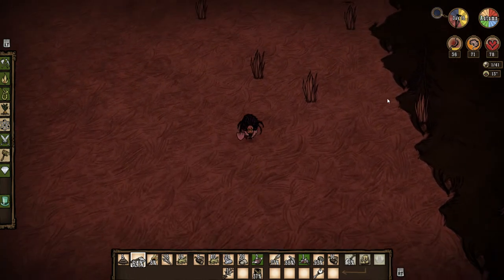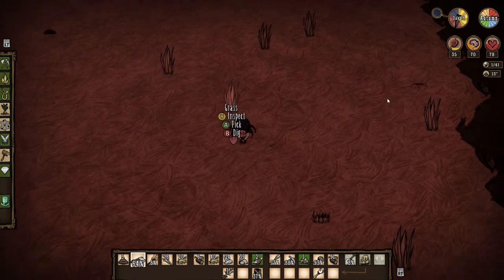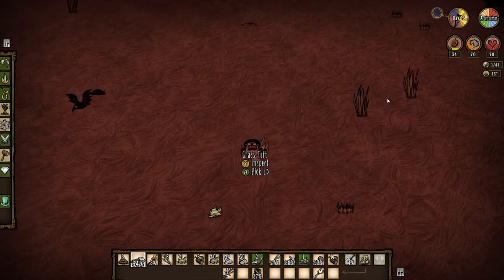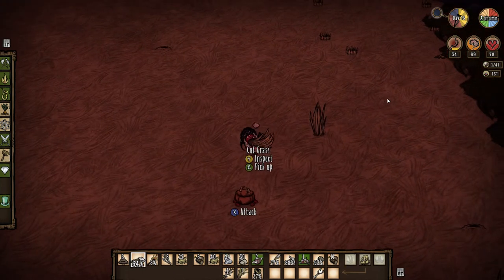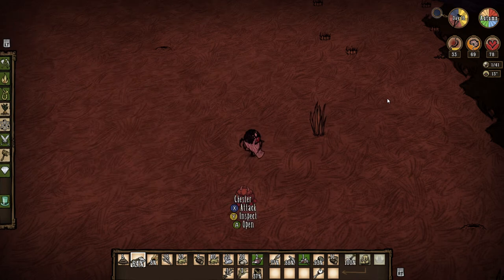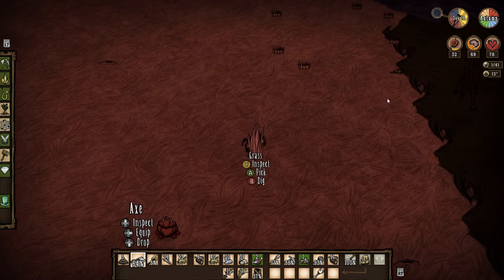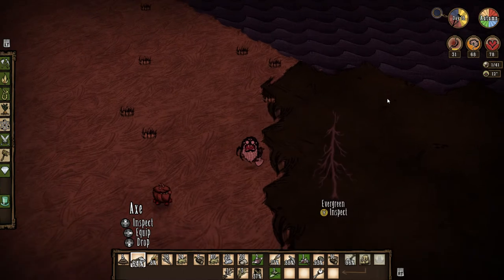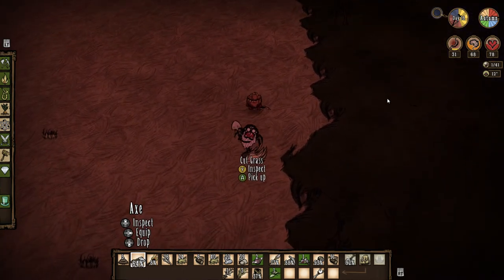We're up to 50 grass now — this is awesome! Let's go ahead and take some of this back with us. I think we have enough room in our inventory. I had really thought about it — it would have made sense to just go ahead and take some back with us. I kind of worry because once you pick it up, obviously you can't harvest it anymore. But we had 50 grass already.